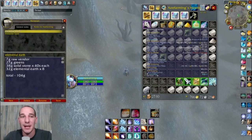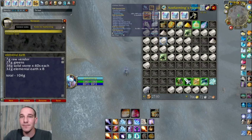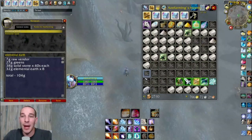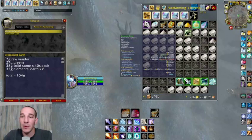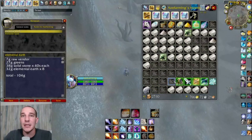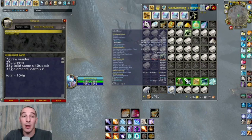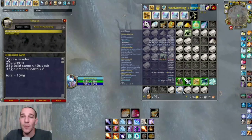But hey, it's still gold a piece — I'll take it. Over the hour, I got seven gold in raw vendor trash and lifeless stone. I got 27 gold in greens — a couple cloaks, a weapon, and I got a Traveler's Backpack. Like I said, you might not get a backpack every time, but you might get more greens, so it varies. If you do this over multiple hours you'll start to see an average. I got 32 gold in Elemental Earth, factoring four gold a piece on the eight I got. And then I got 38 gold in Solid Stone, factoring at 40 silver a piece.